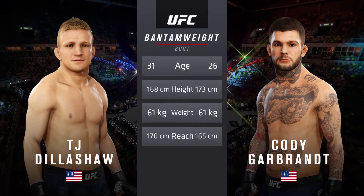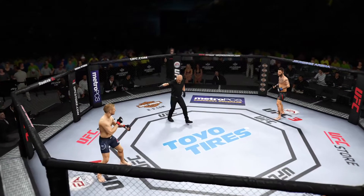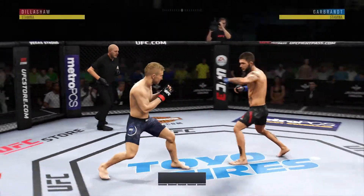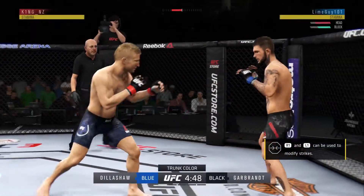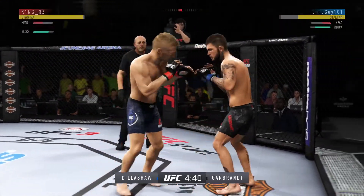Here is Bruce Buffer. And here we go. Opens with the inside leg kick, again working off of that jab. That's a pretty filthy combination there by Dillashaw.